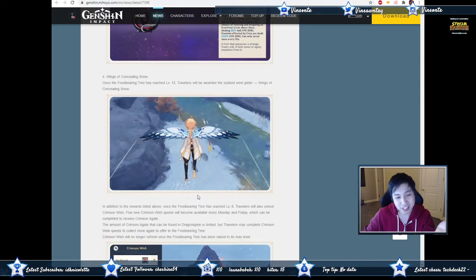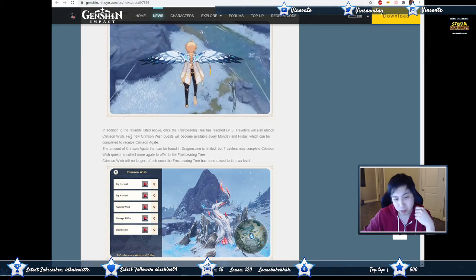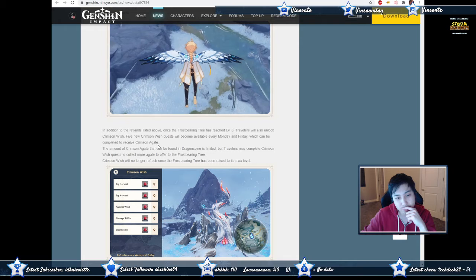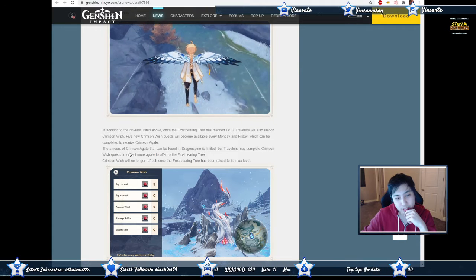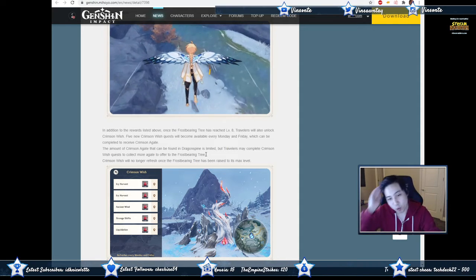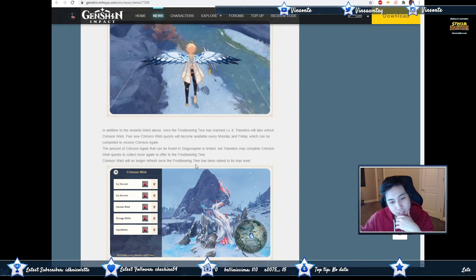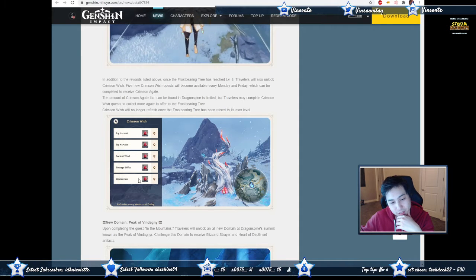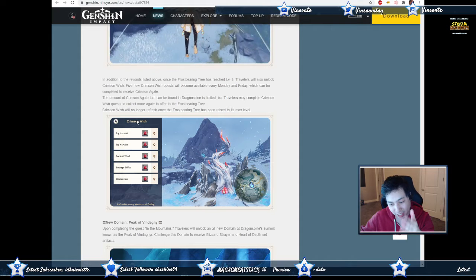The wings look pretty nice and match the environment well. Once the tree reaches level eight, travelers will also unlock Crimson Wish. Five new Crimson Wishes will be available every Monday and Friday, which can be completed to receive Crimson Agate. The amount of Crimson Agate found in Dragonspine is limited, but travelers may complete quests to get more Agate to offer to the Frost Bearing Tree. This will no longer refresh once the tree has been raised to max level. You can do it Friday through Sunday, then it refreshes again Monday through Friday.